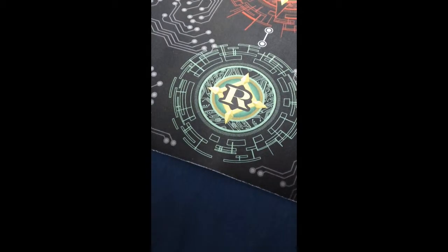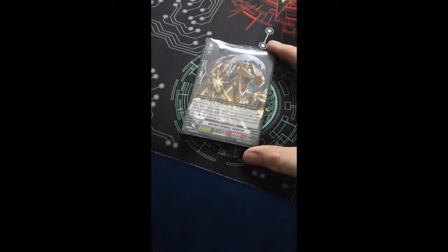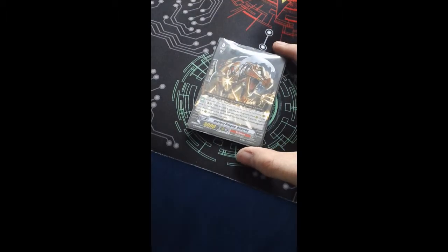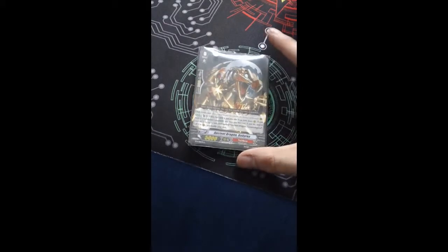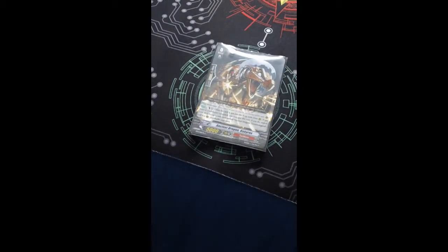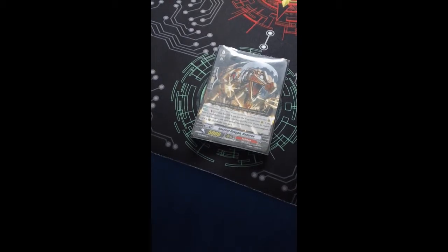This might be a little different than other Ancient Dragon decks. The starter, which I think is the best starter for Ancient Dragons, is Ancient Dragon Baby Rex. He's a forerunner, so he can move around to the rear guard. His skill is Counterblast one when he's put into the drop zone, and search for one copy of Ancient Dragon Tyrannul Legend.